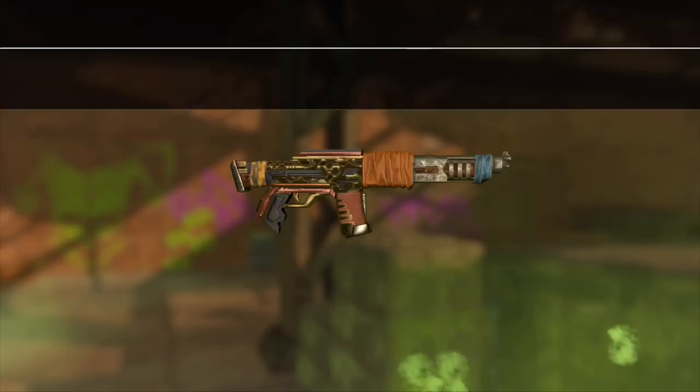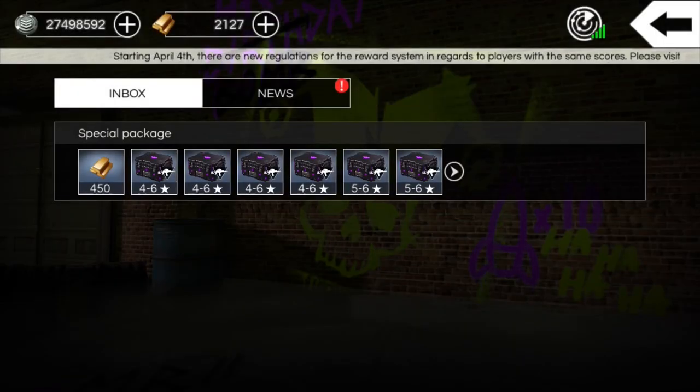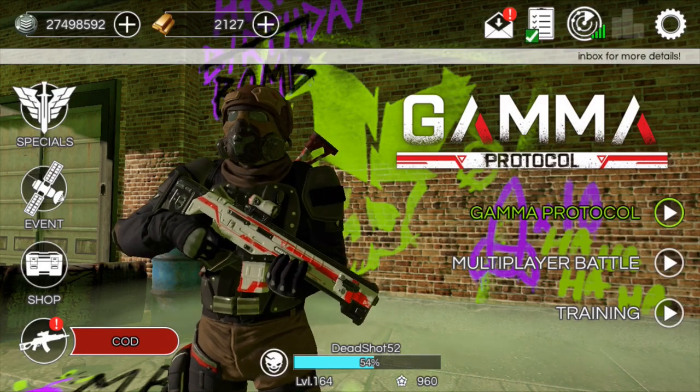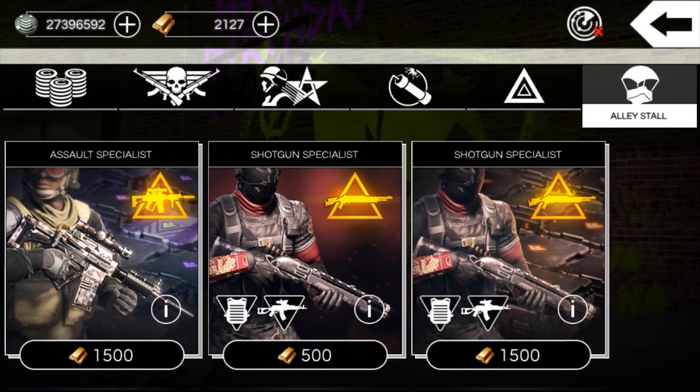A500 six star Patriot — I believe I already have a six star, I don't know if I'll upgrade that to a seven. Outlaw 15 Delta, five star — I already have a five star, so I will definitely upgrade that to a six star. I'll definitely be doing that.